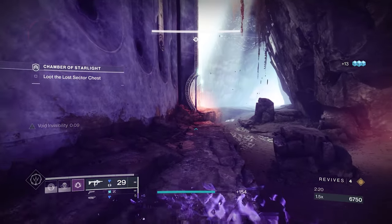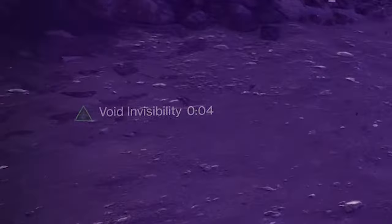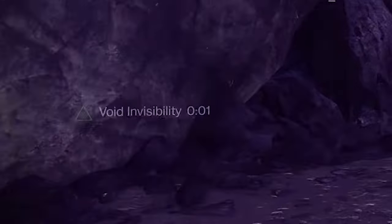Here's a breakdown of how invisibility time varies based on each enemy type, as well as having Echo of Persistence equipped. One neat trick you can do is let the duration of your invisibility reach the last 1-2 seconds before using Vanishing Step to refresh it — in essence, this allows you to double your invisibility duration.